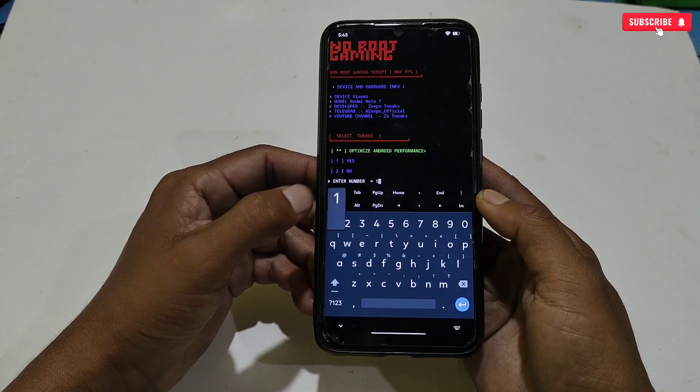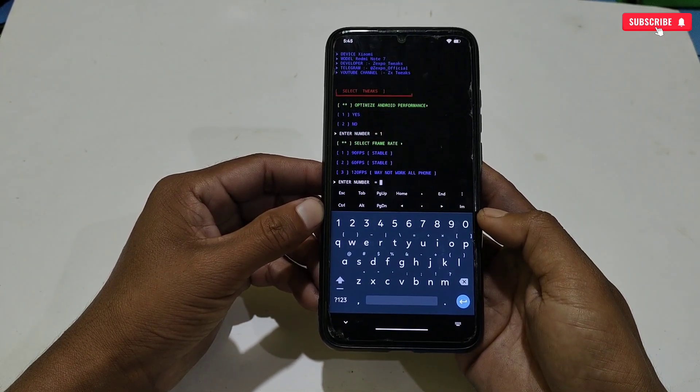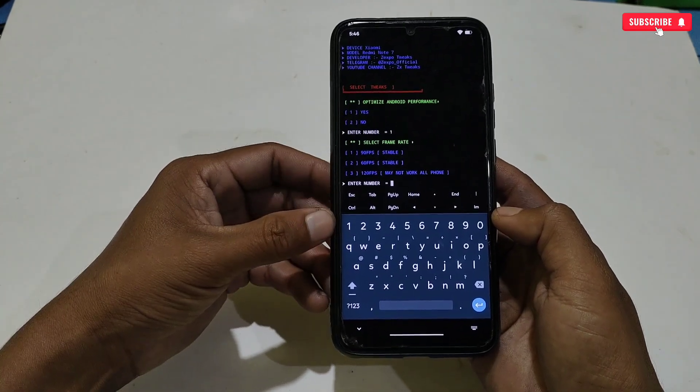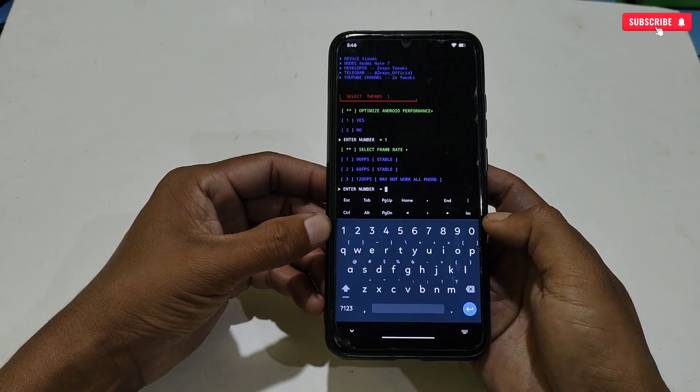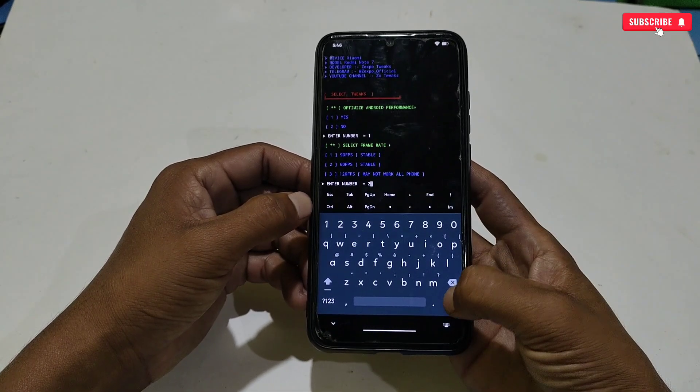Select each tweak according to your needs. For example, frame rate options are given from 60 FPS to 120 FPS — apply any FPS you want. Let me apply all the tweaks and I'll be back after applying them all.